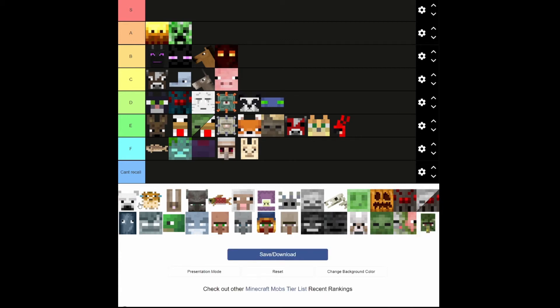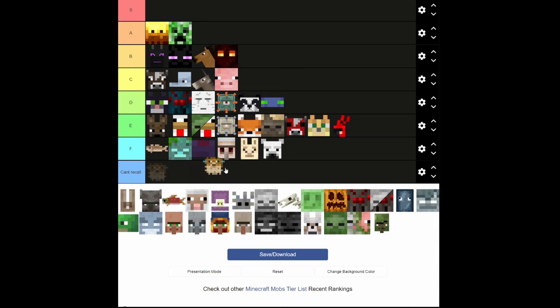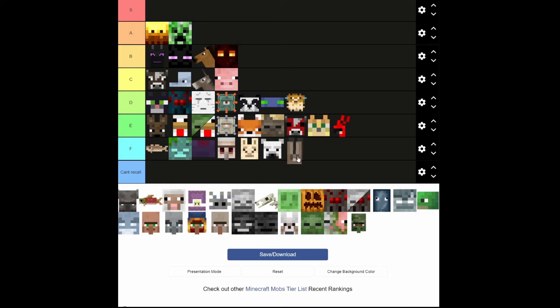Pigs — C tier. They're really good for getting meat and stuff. Polar bears — F. They literally don't do anything, and they're not even that cool. Puffer fish — I'm pretty sure they're used for a potion of poison or something like that. I can't recall what they're used to make, but I like how puffer fish look. Bunnies — they're useless, they're cute, but pretty useless.